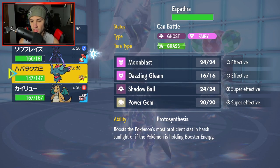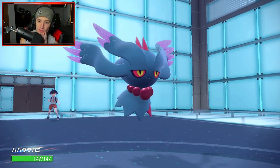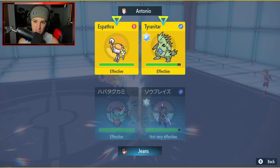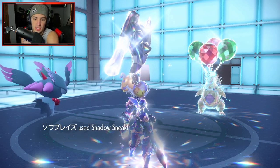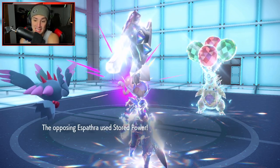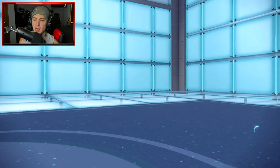I'm considering Power Gem on Flutter Mane or Dazzling Gleam — the back-end Pokemon has to be Dragonite, so I'm going to stick with Gleams. Shadow Sneak down Espathra, and we go for Dazzling Gleam. We get a crit on Espathra — sword power coming out. Beautiful. Gleam chips Tyranitar and Rock Slide probably comes through, but wait — Fire Punch into Flash Fire. You can't do that, I have Flash Fire! I don't take damage from Fire moves, which is amazing.